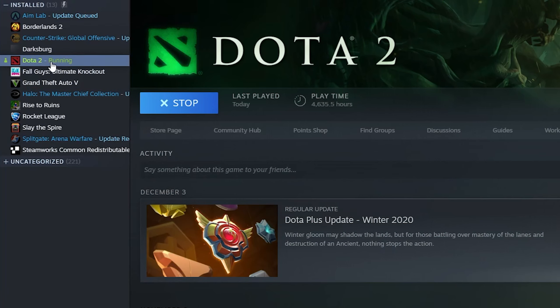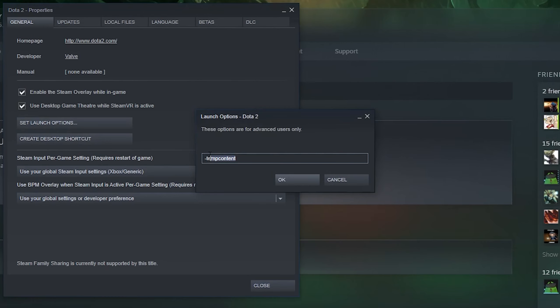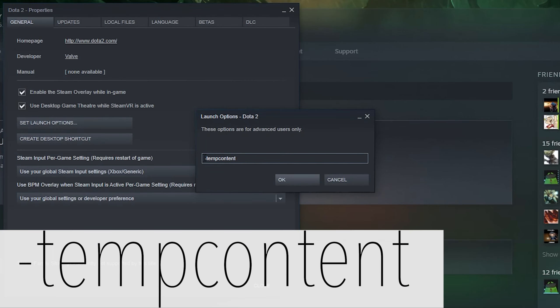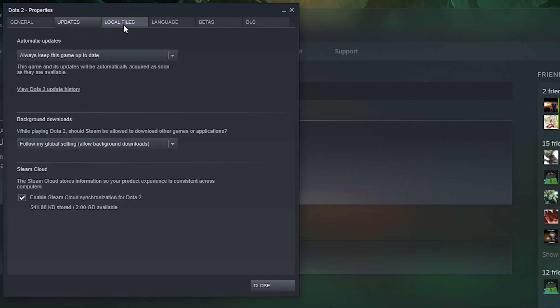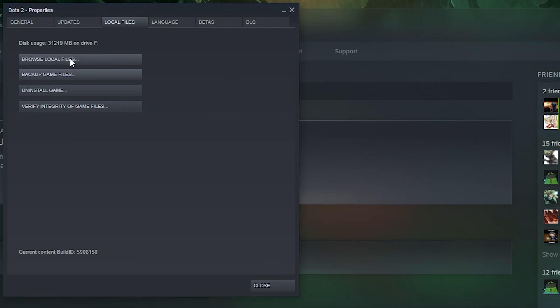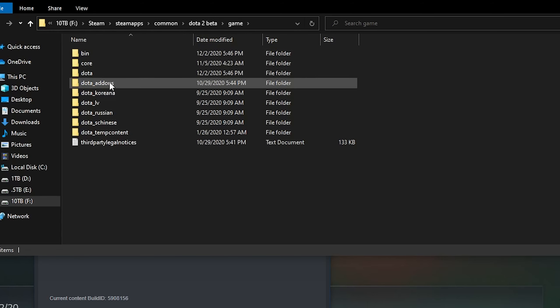So we have the VPK file right there. Then you want to go to Steam, go to Properties. You probably want to have Dota closed, so let's shut it down. You go to Properties, then first of all you go to Set Launch Options and type in dash clamp content. That's it — that's going to allow us to access the file with the map. Then you want to go to Local Files, Browse Local Files. Here's the full location: Steam, Steam Apps, Common, Dota 2 Beta, then Game.